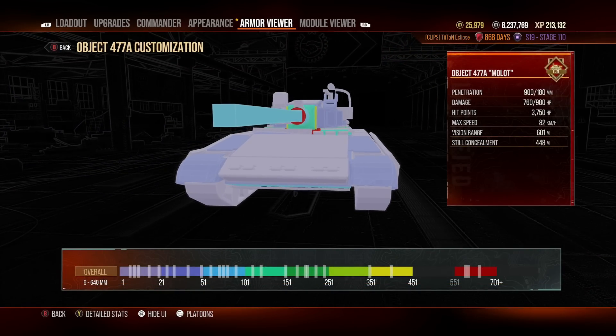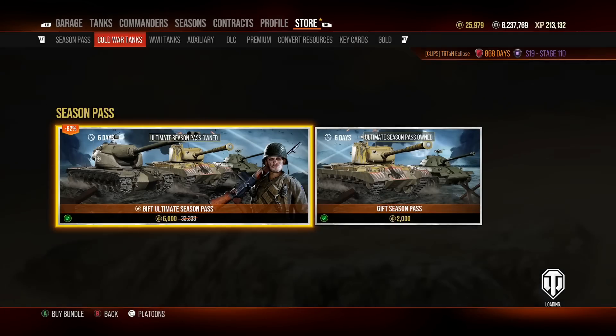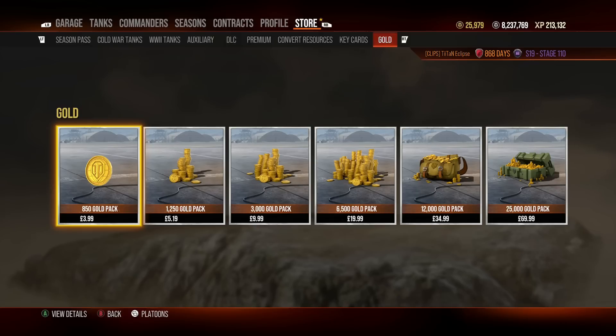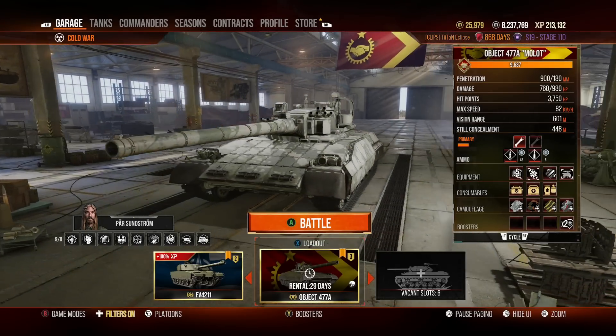I'm sure it has absolutely nothing to do with the fact that it's 15,900 gold, which works out to about 45 pounds or around 55 dollars. I'm sure that has nothing to do with anything. But anyway, this tank is very solid, and you'd hope for a decent penetration on standard rounds to earn even more silver — because the silver bonus on this tank is 65 percent.